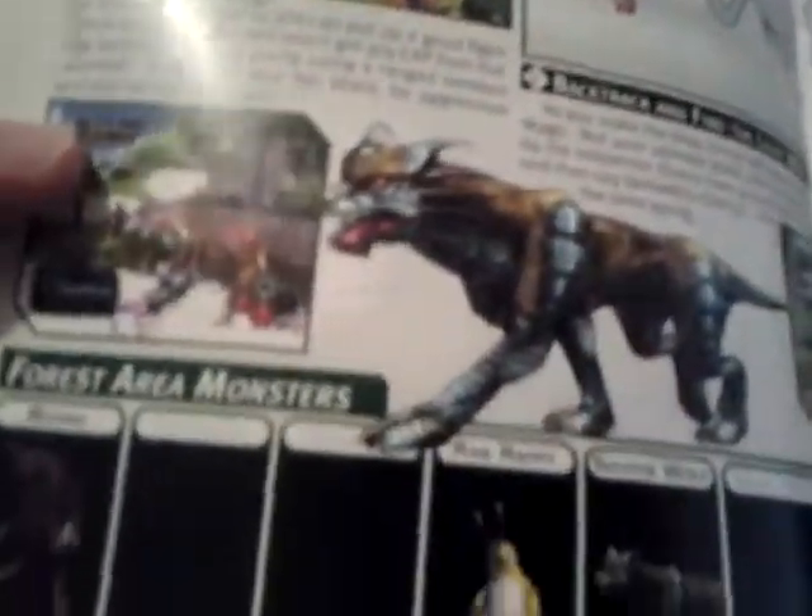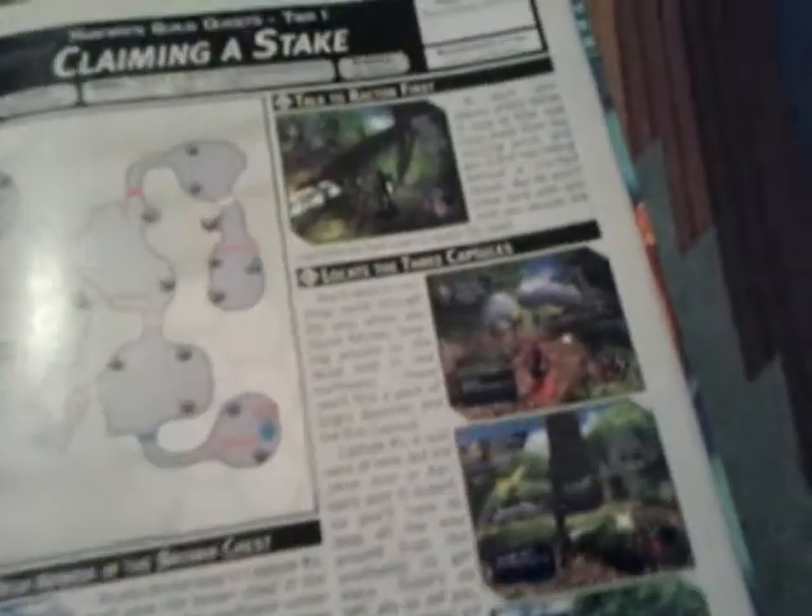It covers the different creatures, their stats, hit points, and the experience you gain from each one, as well as what monsters are in each level.